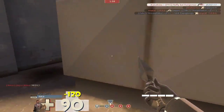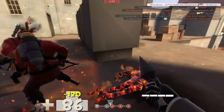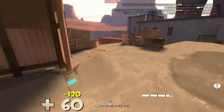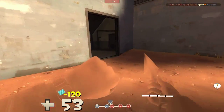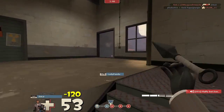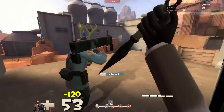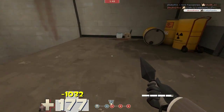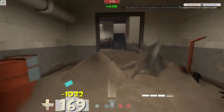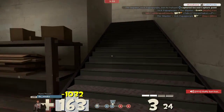Here's this spy just ruining everyone's day on the rooftop. It's really good that if you have sentries on the rooftop, you should also have pyros up there to spy check, because one spy can get over there and destroy all the buildings. The sentries shooting down have a huge height advantage, and usually the enemy team can't advance until those sentries are down.